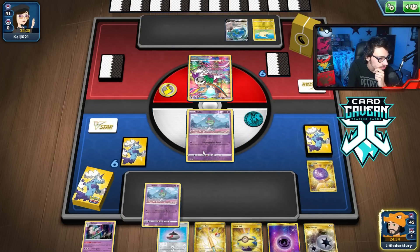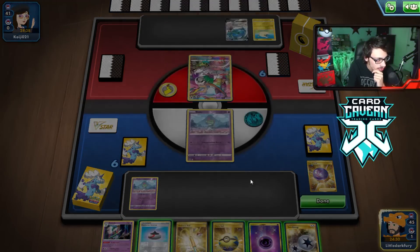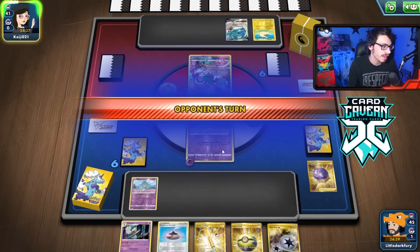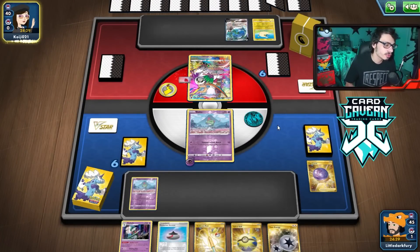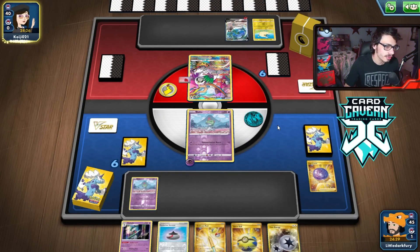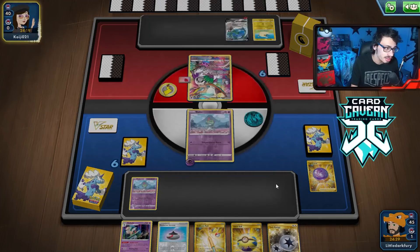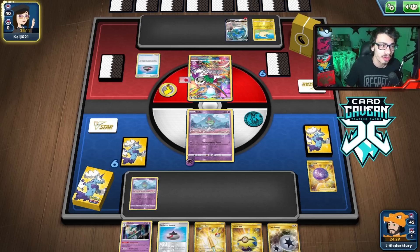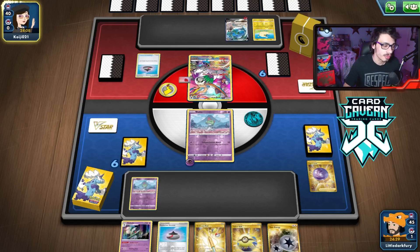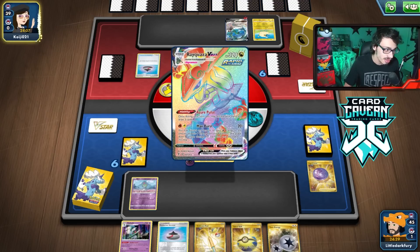We'll grab Ralts. I don't think they can kill my active, so I can probably attach and then pass. Next turn hopefully we can pop off with Kirlia. I have no draw in my hand and no Gardevoir, so I might be stuck. If I go Kirlia, what else do I do? I do have Gallade and Twin Energy though — that's good. My opponent could walk into the other Gallade too if they bench a lot of V Pokémon.